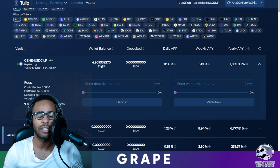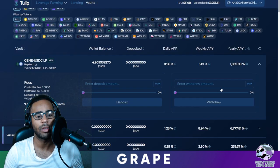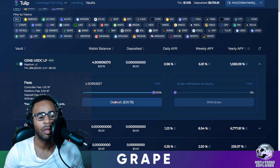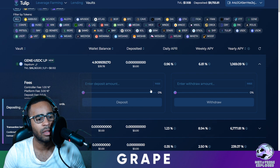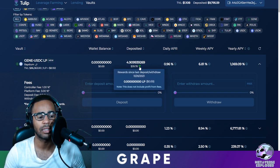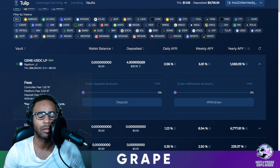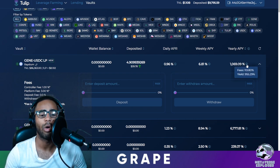Now I'm going to take this over to Tulip. Tulip has the same GENE/USDC LP pool. After refreshing you can see my wallet balance is 4.9 of this LP token. I'm going to deposit this into Tulip to earn 1,000% instead of the static 348%. Tulip sells your rewards and increases your underlying capital. I'll click max, deposit all of it, and approve. You'll see it go from wallet balance to deposited balance. The daily APR is nearly 1% per day — 0.31% in fees and 0.65% in yield — which over a year compounds to over 1,000%.